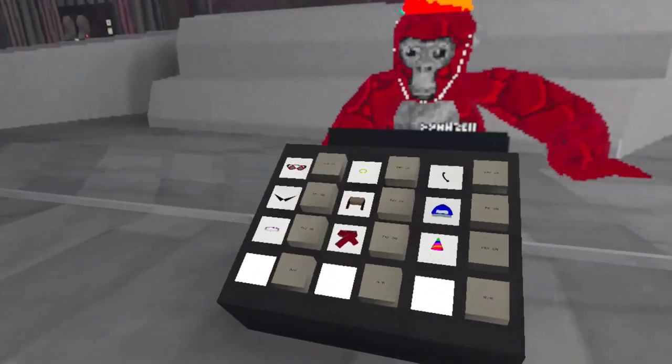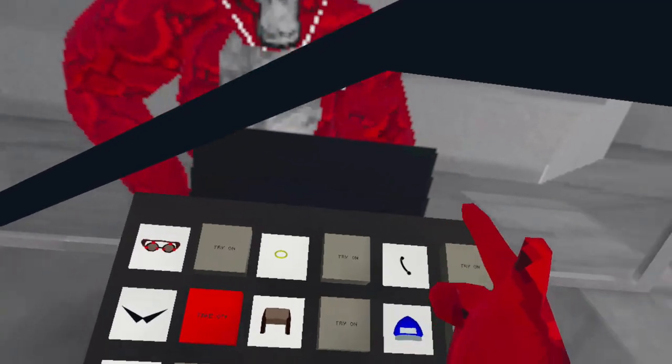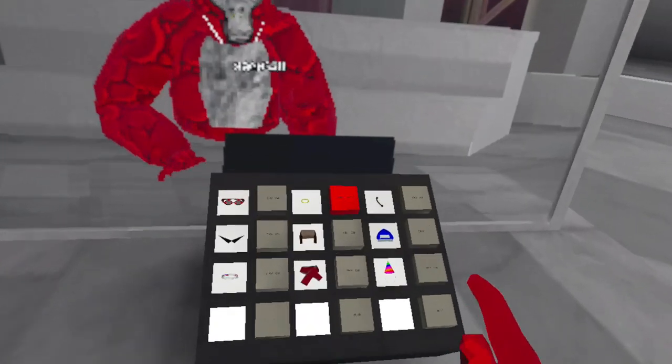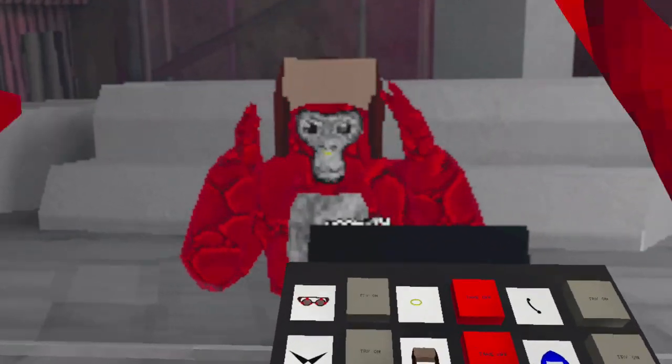So if we come down here, now we can see what we look like — that's pretty cool. I can see them on my face. We have the earring, or it's actually a face piece — we get the little ring on our nose. We can do hat, and we can see our hat and our nose piece. We got this winter hat.